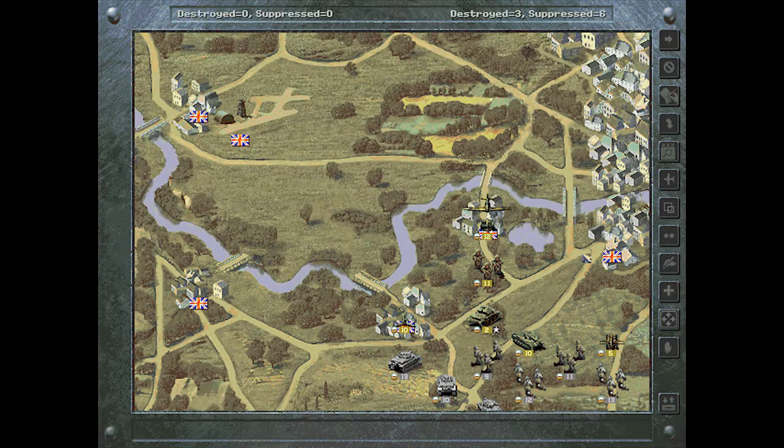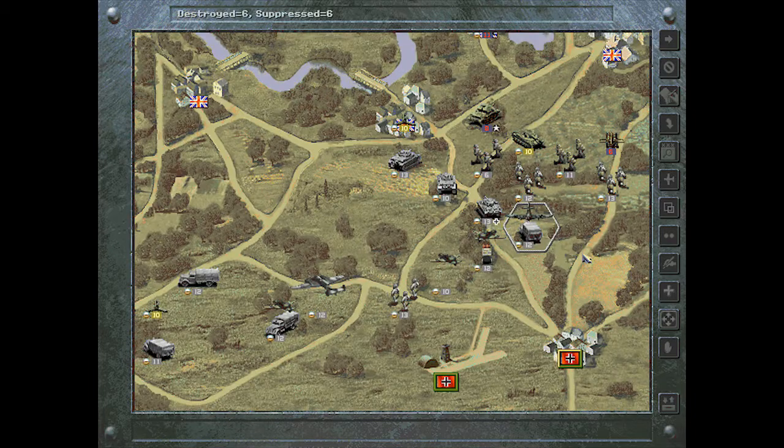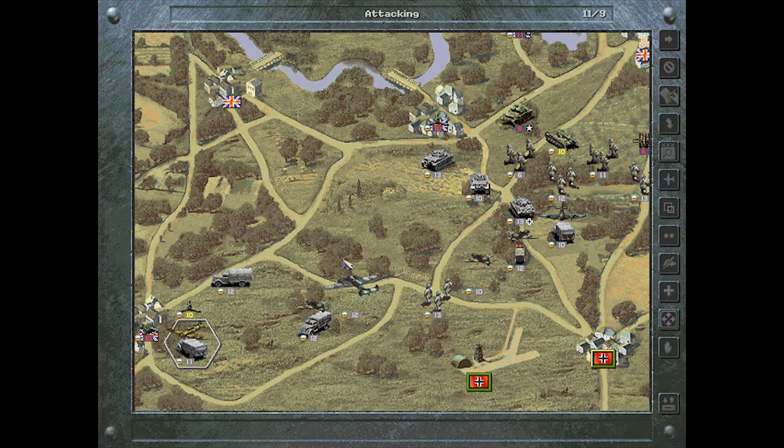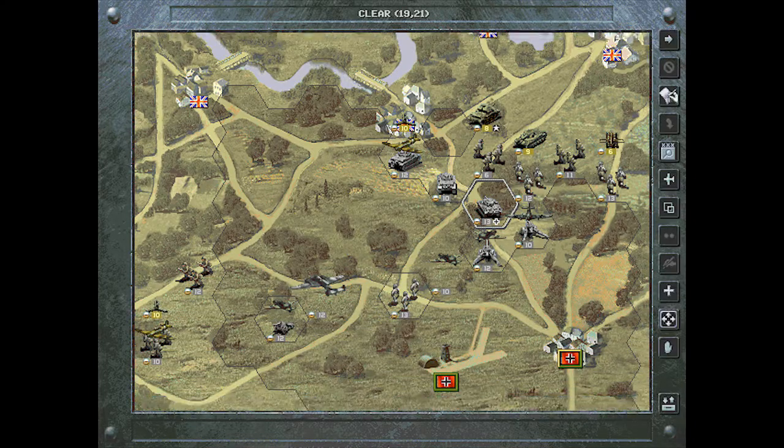There was an anti-air I didn't realize was there. Here come the Spitfires and Hurricanes — oh goodness gracious. One of my planes is very hurt indeed — 4 strength. That's amazing, my tank wasn't able to see it. I'm guessing the anti-air was around this area. I have to bring in a recon here. The recon costs 156 — I was wondering why 156 instead of just 150.